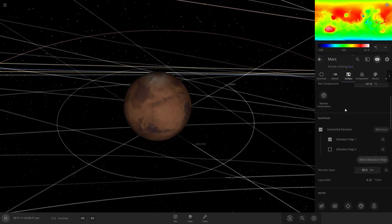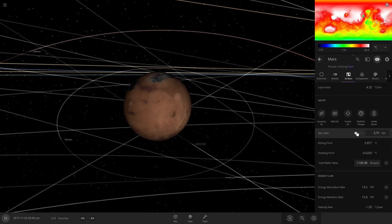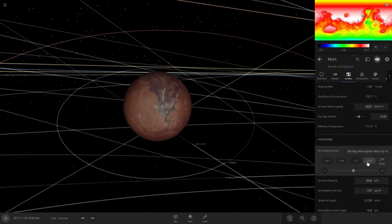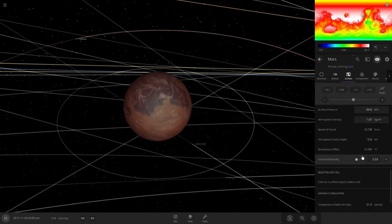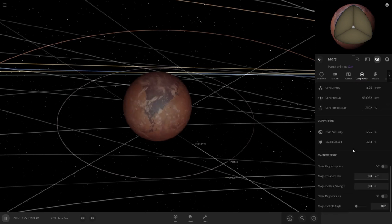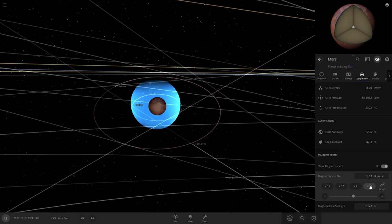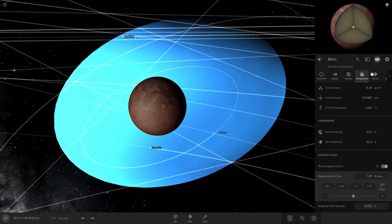Next we're going to focus on the atmosphere and the sea levels. First we're going to increase sea levels just a little — beautiful. Next we're going to find atmospheric mass and just do a few multiples on that. We're around half — that's a good map. Now we're going to go into composition and look for magnetosphere — we're going to put a one here and slowly increase it.